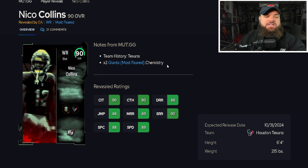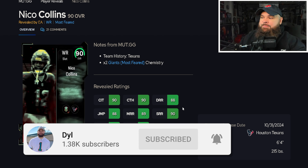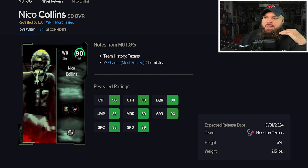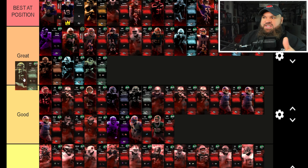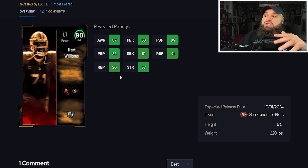Now into the 90 overalls — Nico Collins is six-foot-four with 89 speed, 90 short route running, 89 medium, and 88 deep. He's kind of a worse Randy Moss, which isn't a bad thing, and I think he's a little better than Mike Williams. He's a nice in-between of Mike Williams and Randy Moss, so he goes in the great tier.